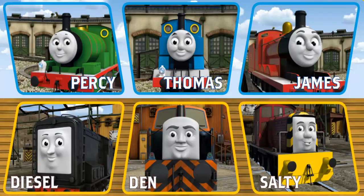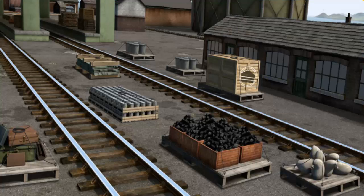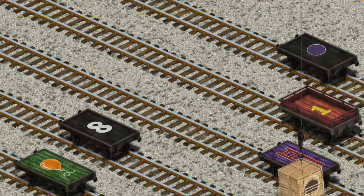Play again. It's a busy day at Brendam Docks. Thomas and his friends have many deliveries to make. Choose who will make the next delivery. Den. James. James must deliver the crates of cake to Knapford Station. Help Cranky find the crates of cake. There you go. Let's lift and load. Now the cargo must be loaded.